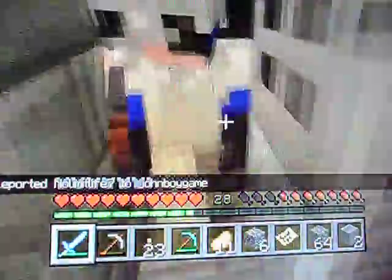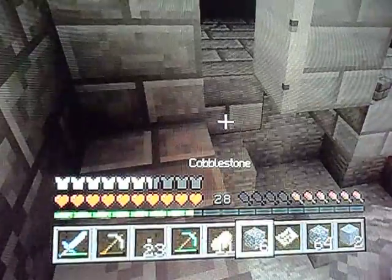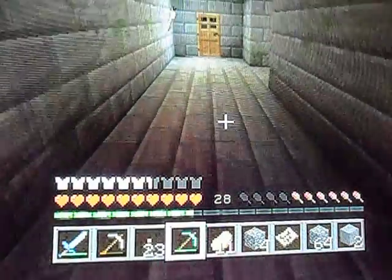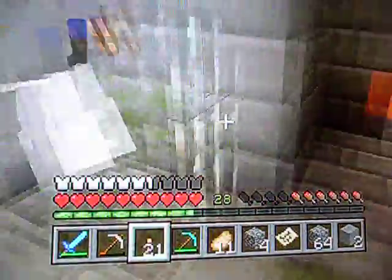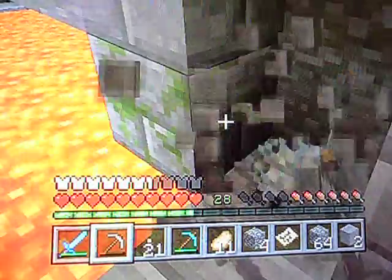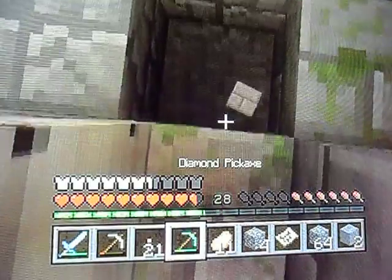Whoa, where am I? Oh, we're here — I thought it was gonna be somewhere different. Oh god, I heard a zombie! Let me break this — they're trying to be sneaky. Oh god, lava! Oh my god, silverfish! Wait, what did I get? I got stone bricks — I'll need those a lot.